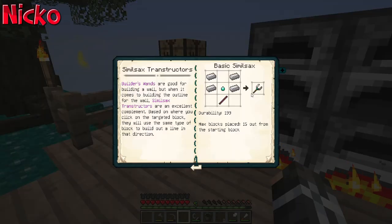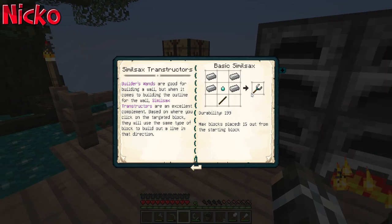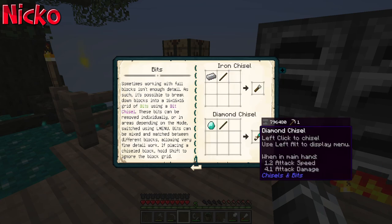Do you want to build a simul sacs? I thought you'd never ask. Trans structures are an excellent component — based on where you click on the targeted block, they'll use the same type of block to build an outline, a line in that direction. Let's not build that. It sounds like you can build long bridges or walls. Sounds pretty bad.